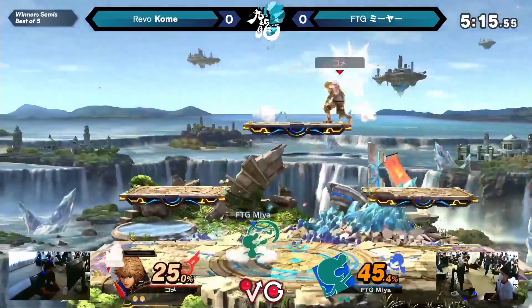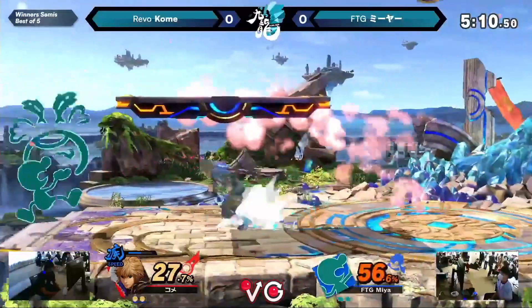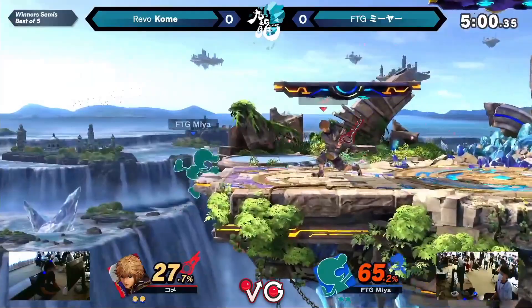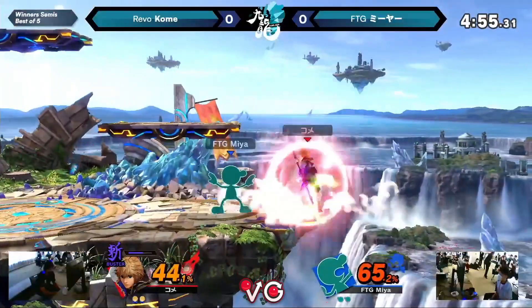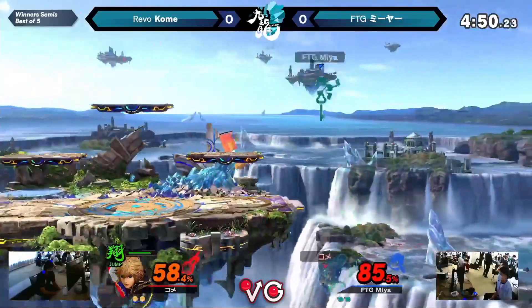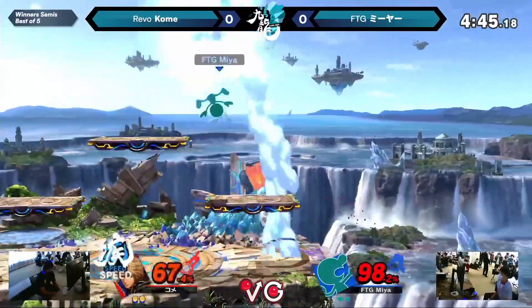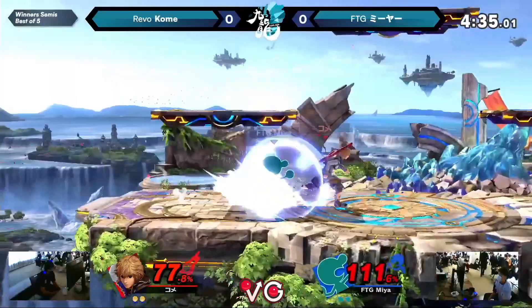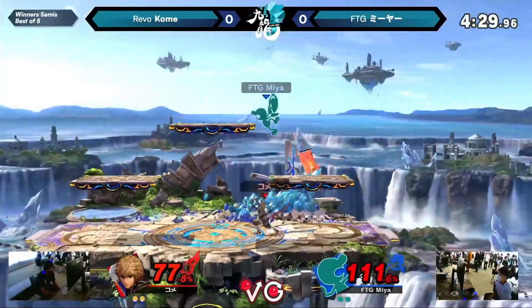And Kome's just gonna do Kome things. Stare down. Going for the down air, but nothing bad there. He really wants that down air spike. Nope. That is plus on shield, and I believe it's plus on parry too. The strategy against Shulk is that you want to try to preemptively challenge him. Game & Watch could do that — it's just a tricky matter of how you're going to get into range to do so. Miya barely looking out right there. I feel like one more good hit from Kome is going to take it. And that's it.